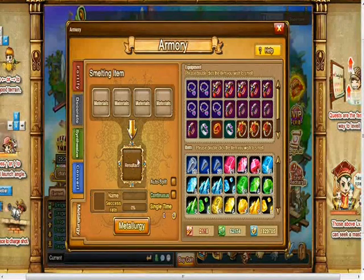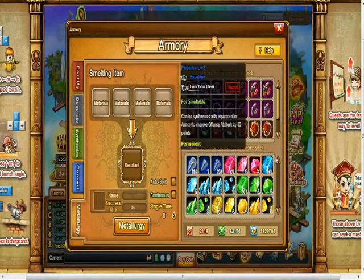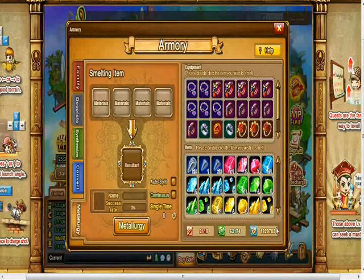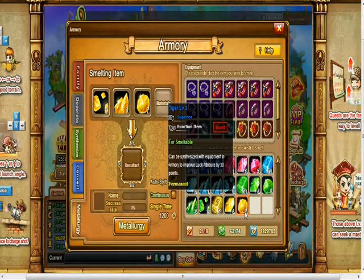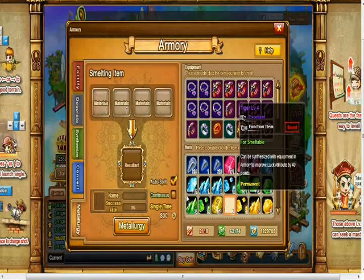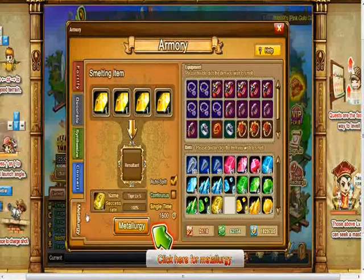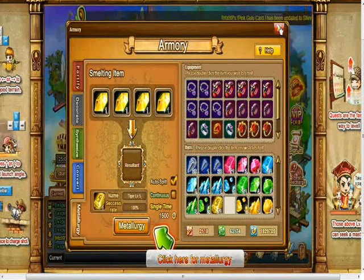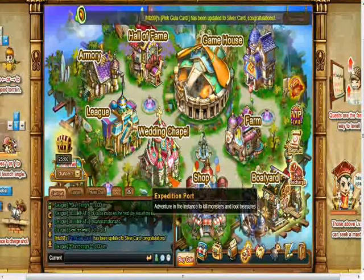The next one is Metallography. Here you can smelt materials to be a stronger one, but they need to be the exact same level in order to work. It gives you the name of the item you will get, and the success rate will always be 100%. That's the Armoury — let's go to the Boatyard.